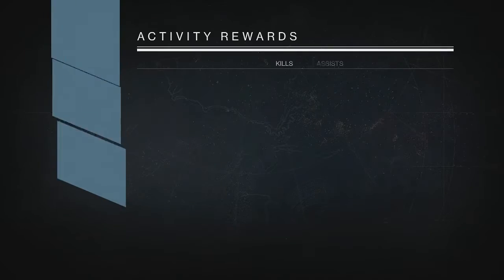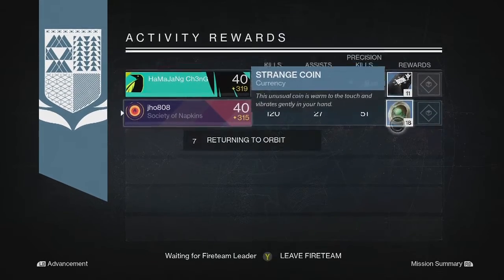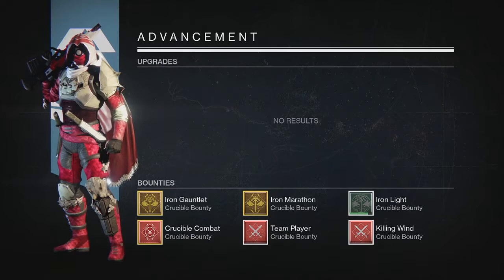Moving on to my next character, my Titan, from my Nightfall reward we ended up getting 18 Strange Coins and my teammate got 11 Three of Coins, so pretty decent on that one. I can definitely utilize those Strange Coins when some of the new gear drops in the April update.